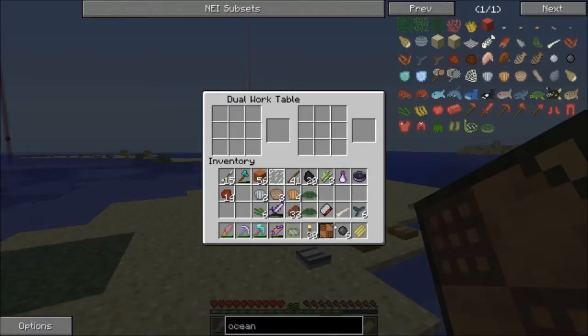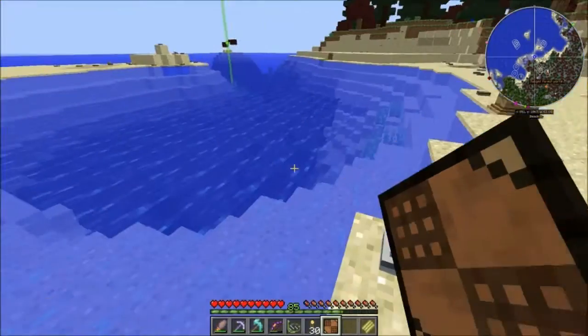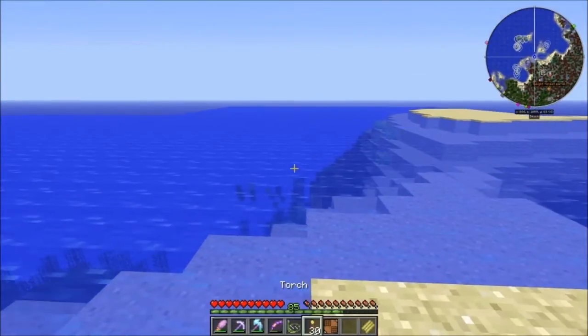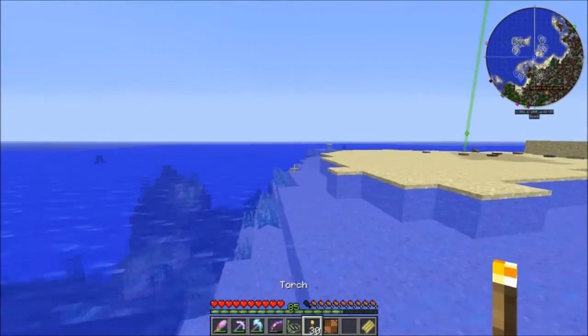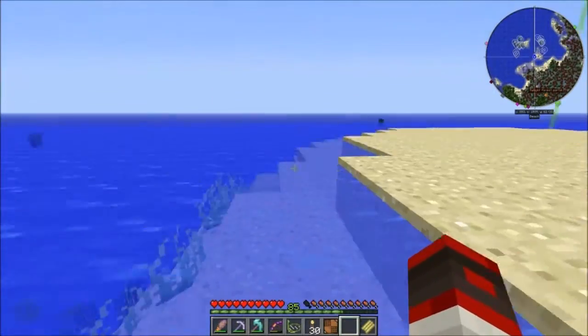So we have this dual warp table and we are gonna make some reinforced... yes, it's happening - a reinforced strong turtle skill. But we need four. Are you kidding me? I'm here to go kill more turtles. I'm kind of tired of it. Let's go murder this turtle. We actually have a lot to do - we still got a good bit of stuff.